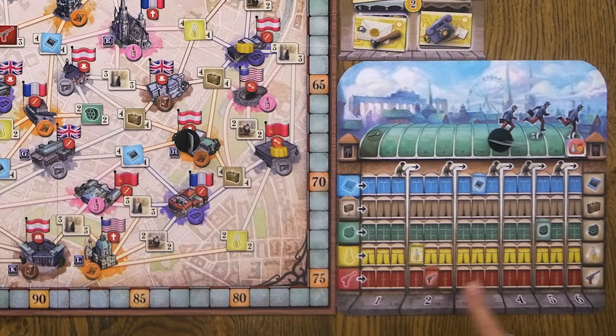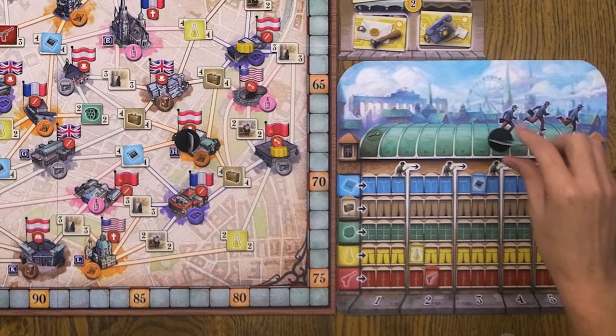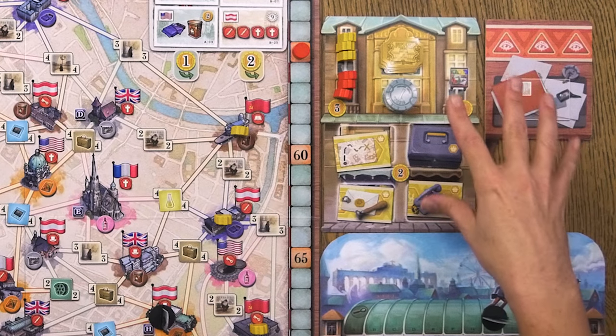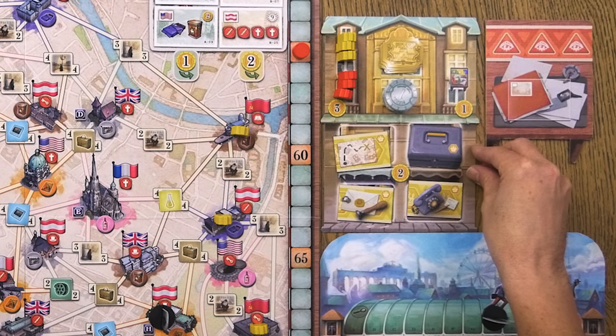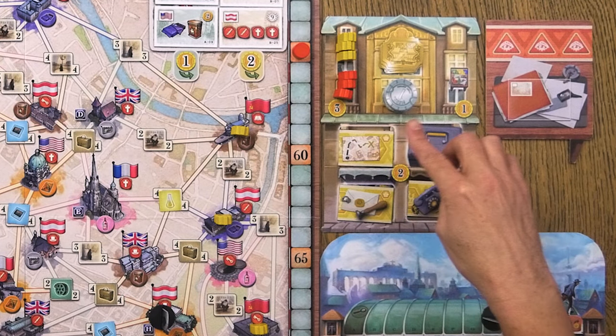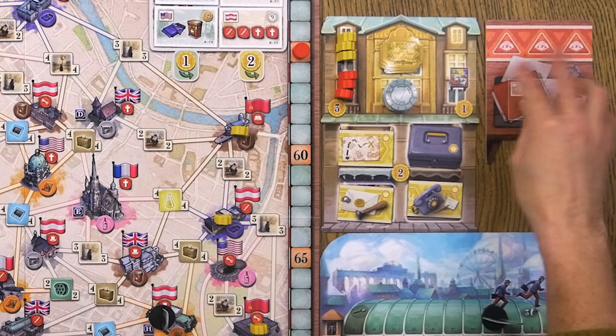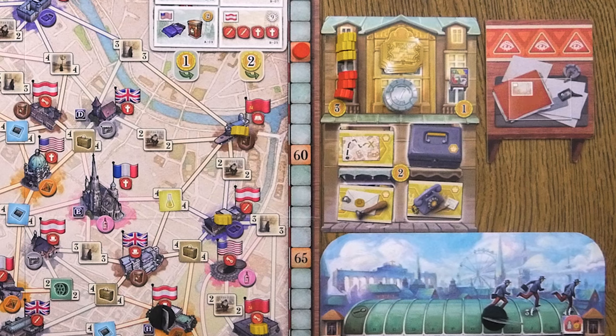Over here, you're going to keep track of the value of all the different secret information, as well as this track that kind of tracks the end game. Now in the advanced mode, you're also going to have this board up here. This is sort of a side board that's going to have things that you can purchase, including extra agents, another piece of table so you can store more cards, and then some of these desk tiles that give you typically ongoing abilities that you wouldn't otherwise have.